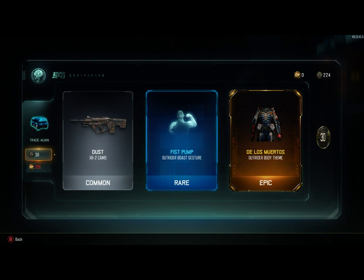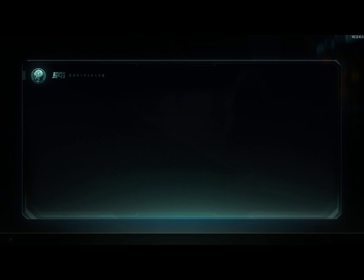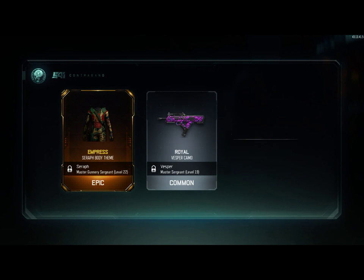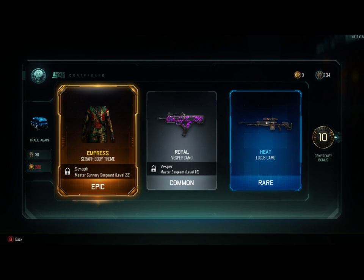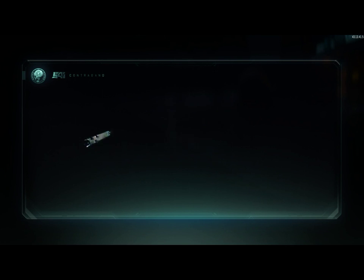We got dust — oh come on, you're flashing legendary! Oop, there we go. That's sick, okay, I enjoy that. Empress — didn't we just get the head for this? I think we just have full empress seraph set. And heat for the locust — finally have a decent camo for the locust besides diamond.